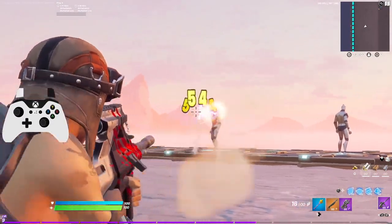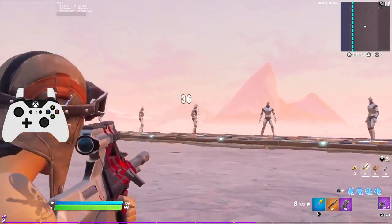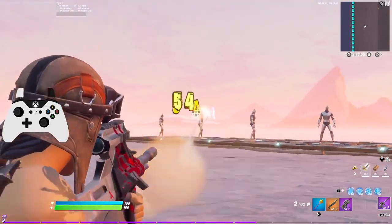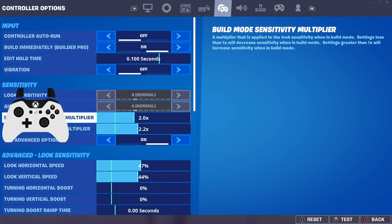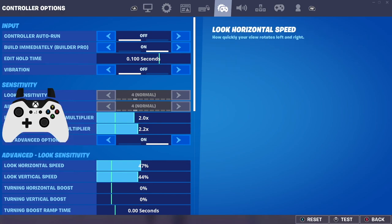In this video I want to share with you guys the best settings to use here in Fortnite Season 5 that are going to help you win a lot more gunfights, aim better, and also build much quicker. When it comes to the settings, I noticed some changes on my first day playing Season 5 and how you should adjust accordingly with your sensitivity. The sensitivity I have is 47 horizontal with 44 for my vertical, building is on 2.0, and editing is 2.2.